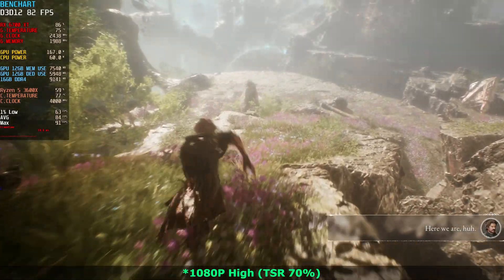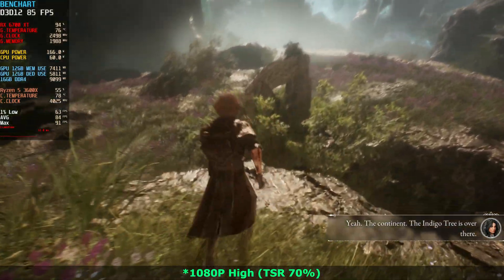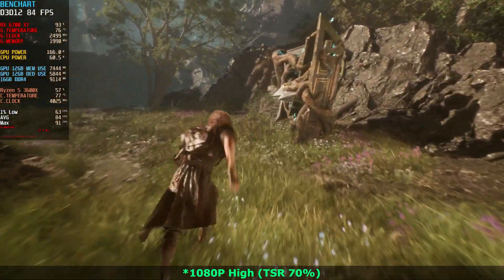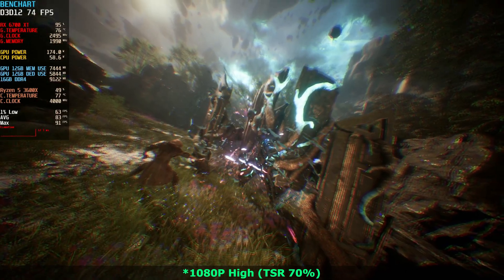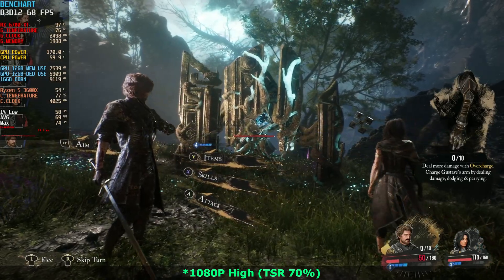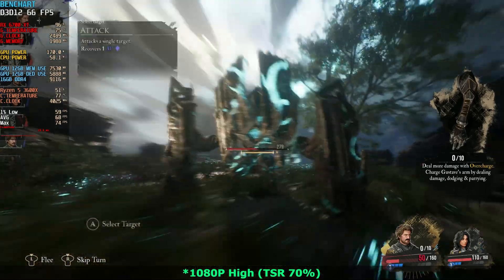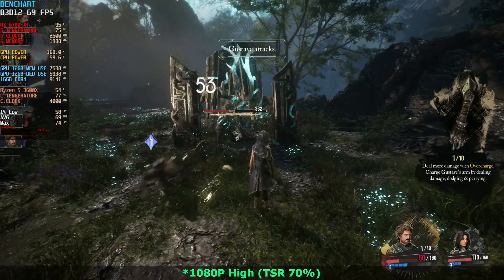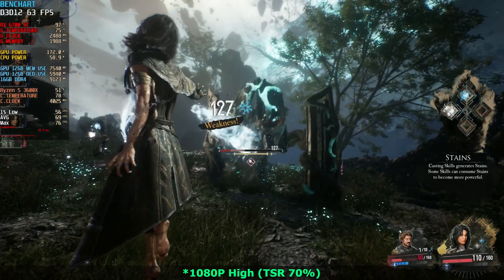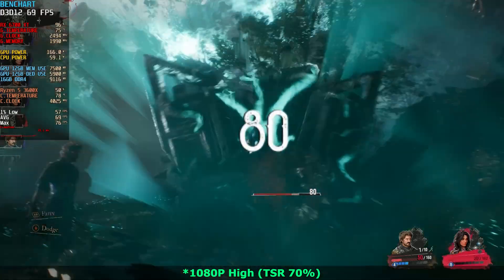What I do know is that 1080p with TSR at 70% provides an experience above 60 for the most part. This game uses Unreal Engine 5. So far, traversal stuttering has been kept to a minimum — it's pretty much very smooth. There are just some small shader compilation issues in the first or second minute of the game, and then it never appears again. That's really a good thing. It's not perfect, but it's miles better than, for example, Oblivion Remastered.